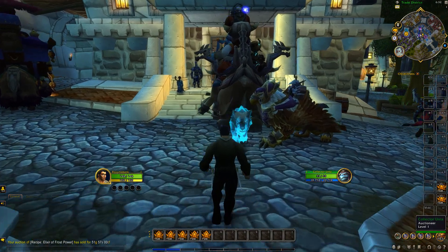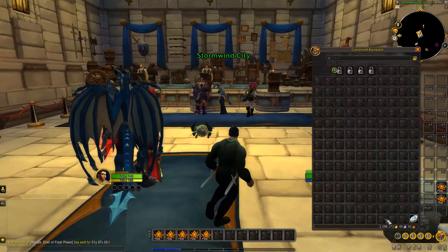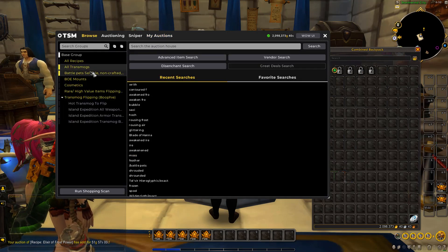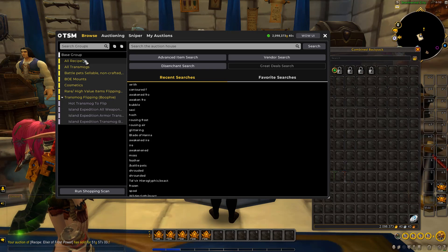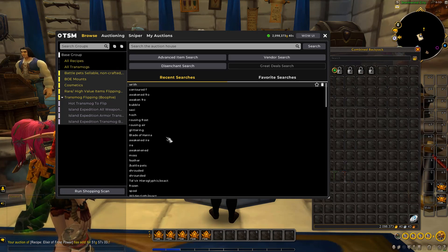To start off this episode, we're going to do a shopping scan. We've got to spend some of this gold — no point having it in the bags, we want to keep flipping. We're going to run a browse scan — a shopping scan. We'll do a big one across all of them, then all transports by itself, then all recipes, and see what we can find.